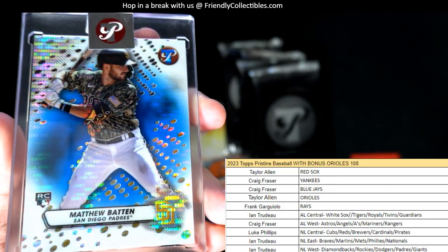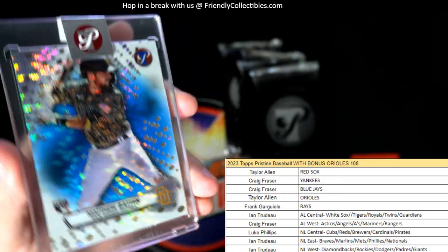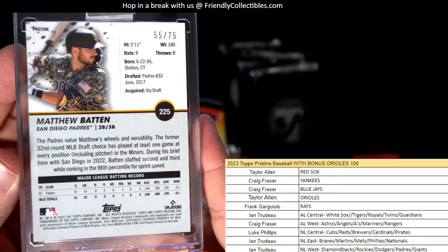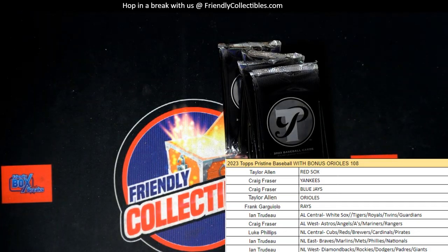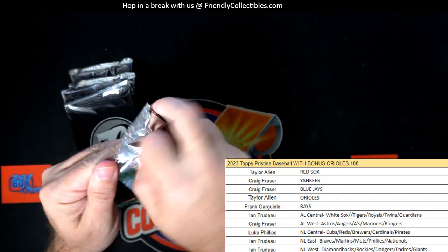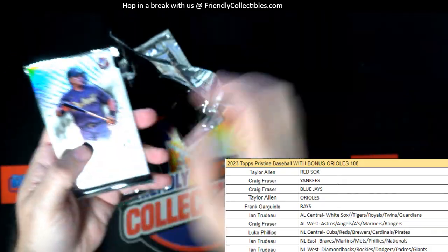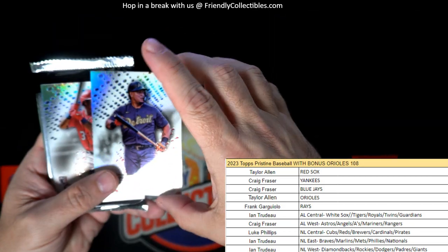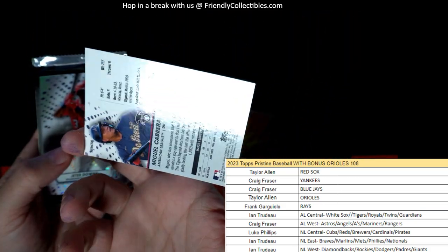We have a Matthew Batten Padres rookie card going out to NT, and it's 55 of 75 — nice little blue going out to NT.